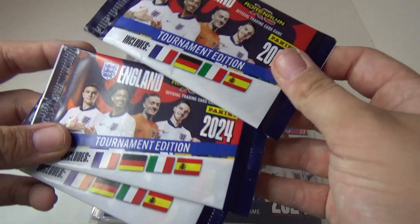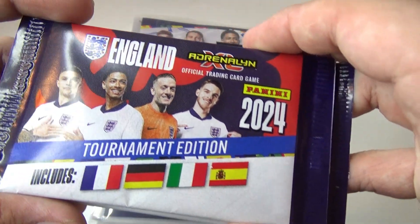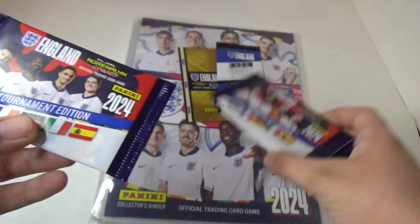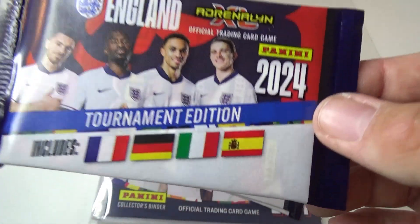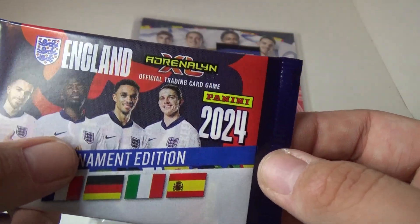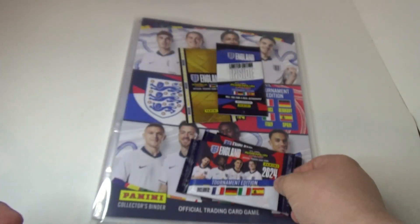So they're the same. We've got Trippier, Bellingham, Pickford and Rice. This one we've got Jack Grealish — that could be Arvin Turner or something like that, I'm not sure. Then we've got Trent and Gallagher. Let's get into it.